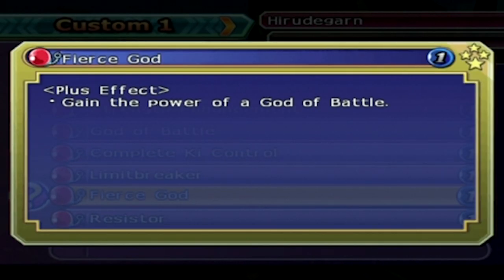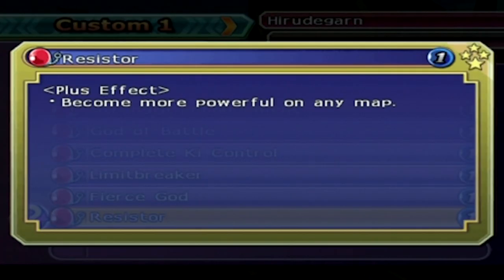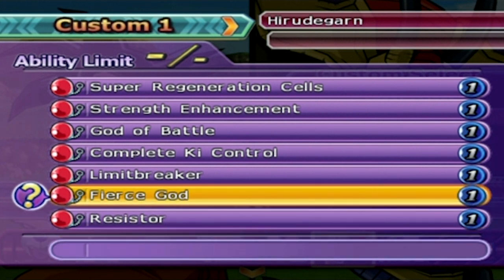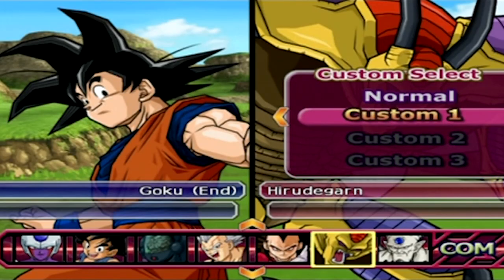Fierce God: gain the power of a God of Battle. Okay, so God of Battle is its own unique buff in Budokai Tenkaichi 3. I'm going to have to search up what that is later, or maybe one of you in the comments can tell me — I don't know what the God of Battle buff is. And I'm sure Resistor is like resistance to damage or something. Become more powerful on any map. AI of Red Potara kind cannot put on a type because they're OP enough — they don't need an extra battle type.